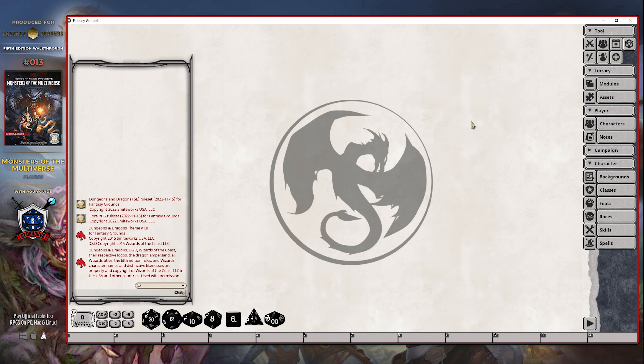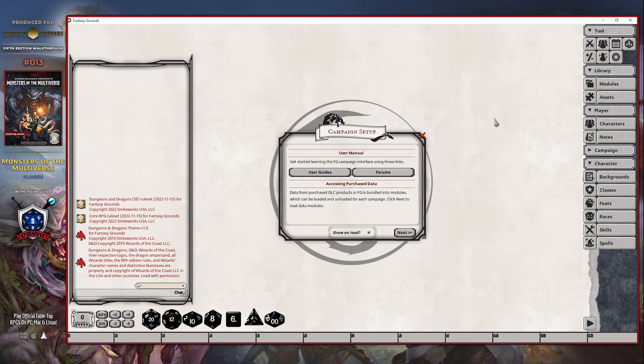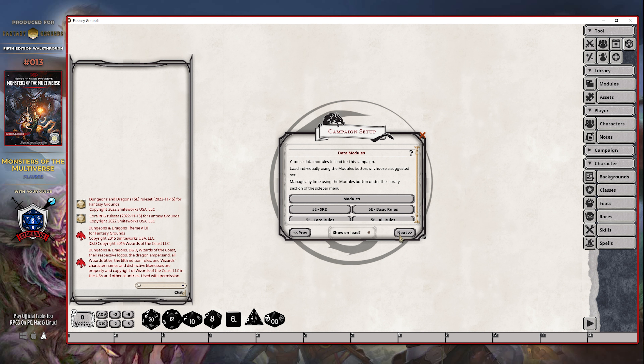When you connect to a Dungeon Master session, their system is going to transfer a temporary copy of the player's version of the module over to your client, even though it might not necessarily be loaded on your client just yet. That process will be completed almost immediately after you have finished authenticating to their session, and thus you will have two options available to you in order to be able to load the module. The first option will come into play when you initially connect to a Dungeon Master session for the very first time, or if you have not disabled the ability for this window to load each time you connect — you will see this campaign setup window, and all you have to do is click the next button.